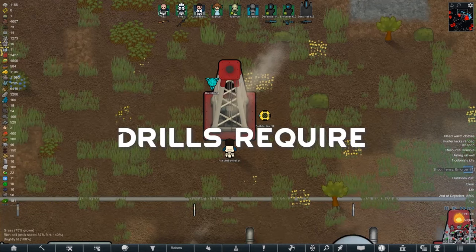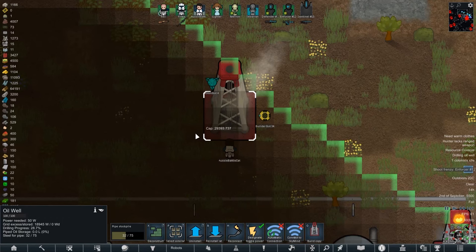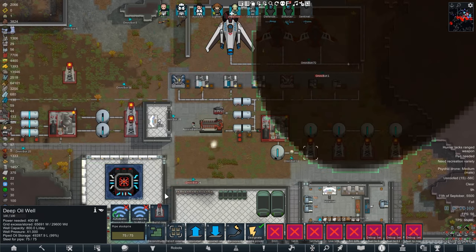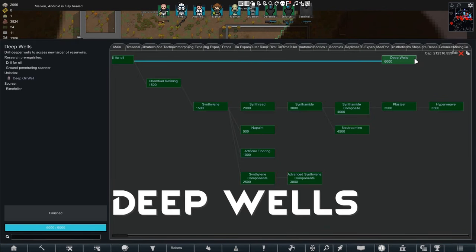Once you place the oil well, it must be connected to power and a colonist will need to come and drill down to that oil reserve, which will cost you 75 steel to get that crude oil flowing. If you click on the oil well, you can see how much the drilling has progressed along with how much more steel is required for the pipe. After you have been using oil wells for some time, you will want to upgrade to deep oil wells, which allow much bigger reservoirs — you just need deep wells researched.